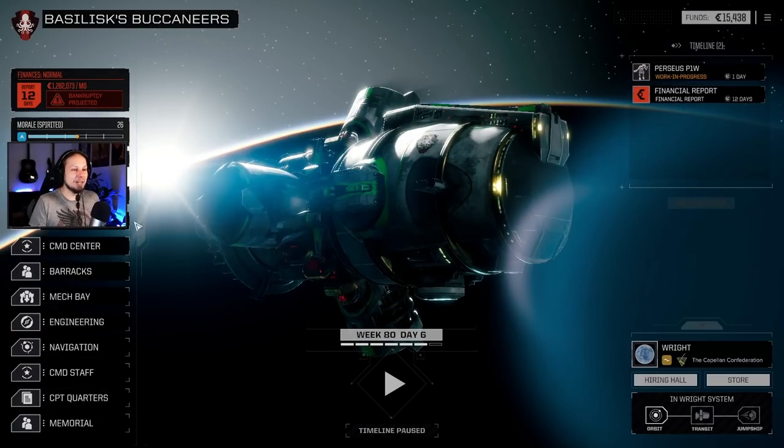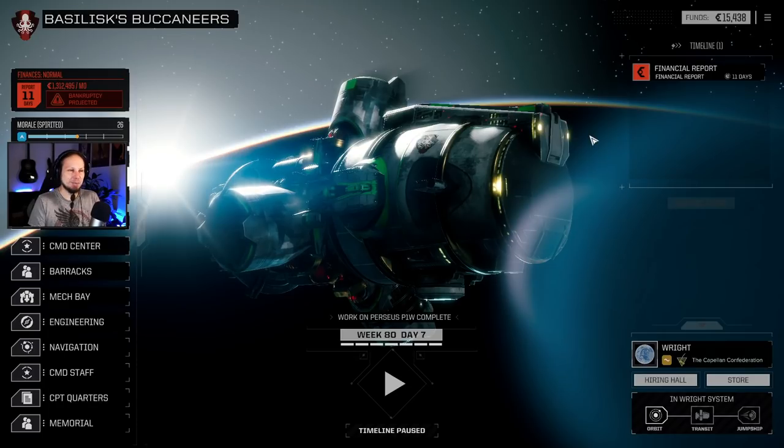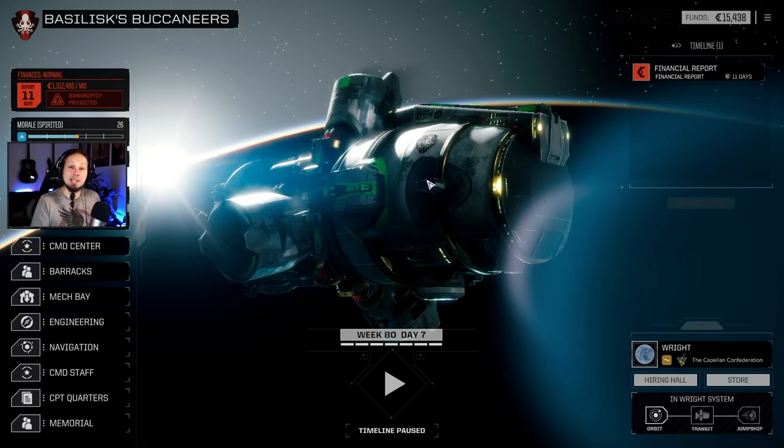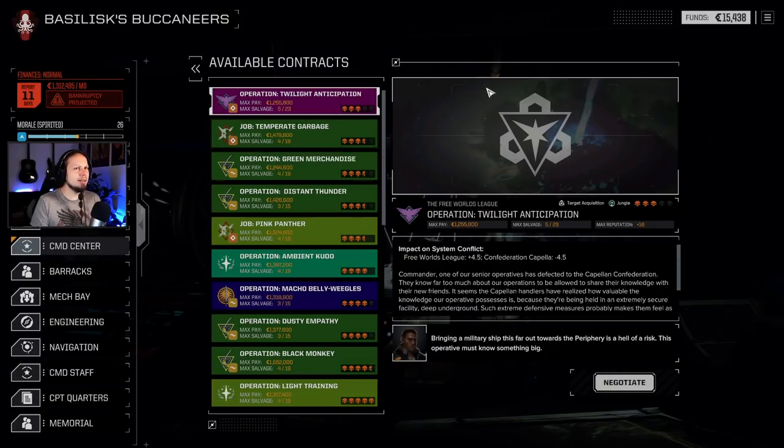I want to see how it performs on the battlefield and then I think I'm going to phase out my hunchbacks. We can take a lot of stuff from the hunchbacks and put it into the Perseus when it's done. Let's take a look at the command center - we have a bit of a money problem right now, only 15,000 C-bills.